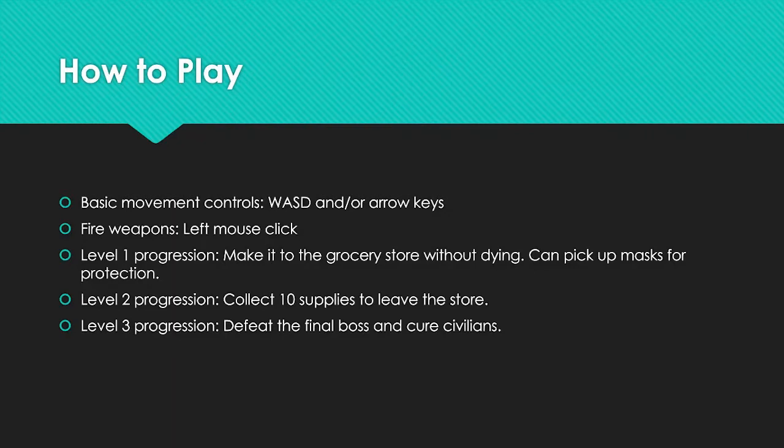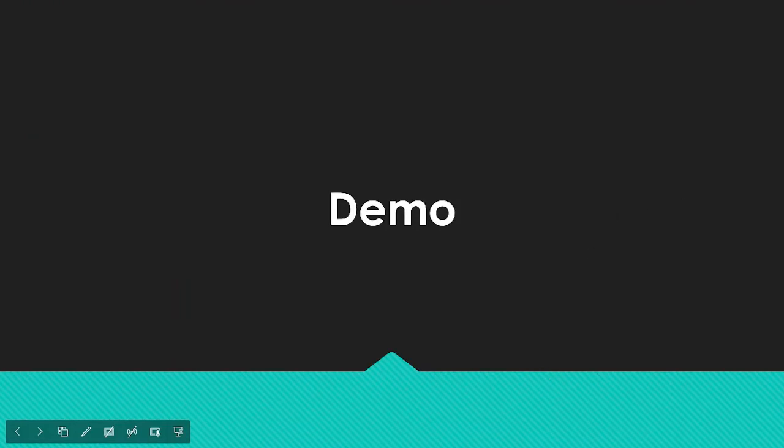In level one, the player will be in a city and needs to find the grocery store while avoiding viruses. He can collect masks to protect himself. In level two, he enters the store and must collect food supplies while avoiding the virus enemy type and an additional enemy — people infected by the virus. In level three, he comes out of the store, discovers a main alien ship spreading the viruses, defeats it, finds an antidote, and uses it to cure civilians.